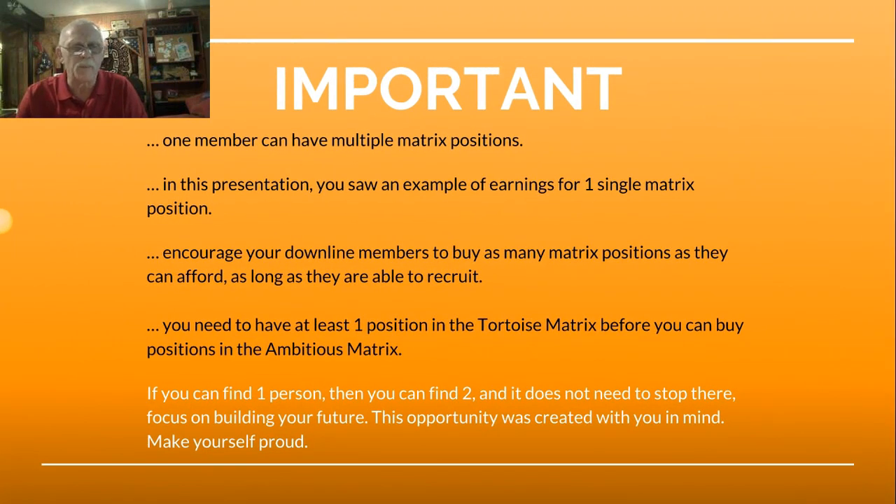This is very important: one member can have multiple matrix positions. In this presentation, you saw an example of earnings for one single matrix position. Encourage your downline members to buy as many matrix positions as they can afford, as long as they are able to recruit. You need to have at least one position in the tortoise matrix before you can buy positions in the ambitious matrix. If you can find one person, then you can find two, and it does not need to stop there. Focus on building your future. This opportunity was created with you in mind.